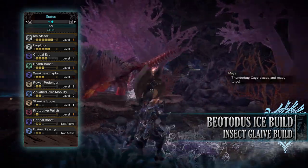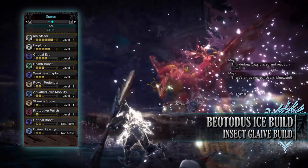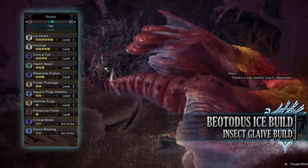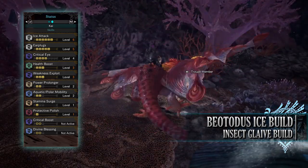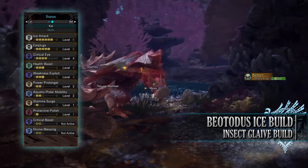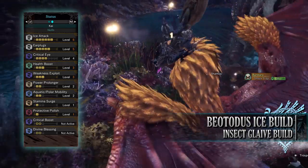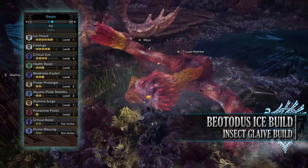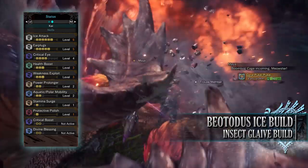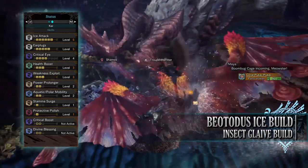You have Power Prolonger level 2, which increases the duration at which your Kinsect buffs remain active. Although with the Iceborne changes to the Insect Glaive allowing you to charge up the Kinsect and collect multiple Kinsect extracts at once, Power Prolonger isn't as needed as it was in the base game. You also have Aquatic/Polar Mobility level 2, allowing movement through water and deep snow with minimal restriction. Stamina Surge level 1 lets us restore stamina at a quicker rate, which is useful for the Insect Glaive as we consume a lot of stamina performing airborne maneuvers. Finally, you have Protective Polish level 1, which puts a protective coating over our sharpness gauge preventing sharpness loss for a small duration of time.